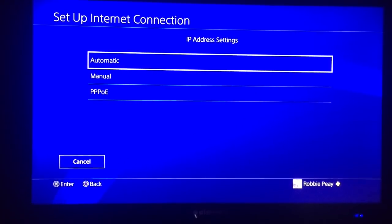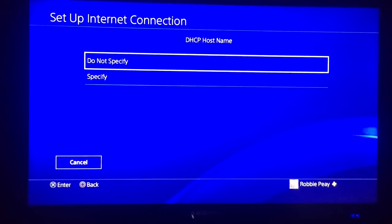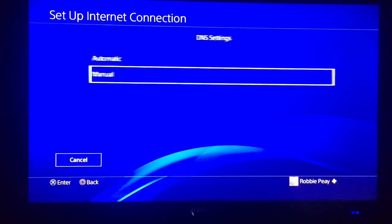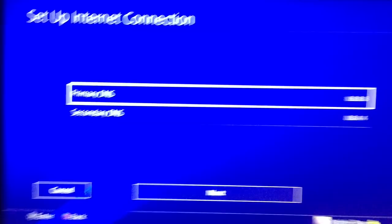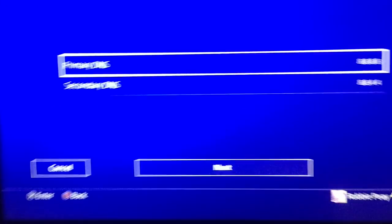Just wait on this. Here at the IP address settings, you're going to click Automatic. Here at the DHCP hostname, you're also going to click Do Not Specify. Here at the DNS settings, you're going to click Manual. This is the information you're going to need to enter: at the Primary DNS, type in 8.8.8.8. And then here at the Secondary DNS, type in 8.8.4.4.